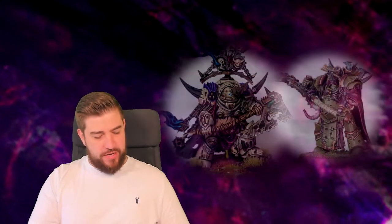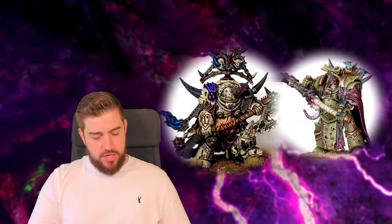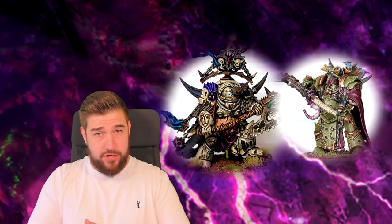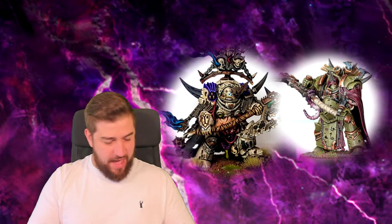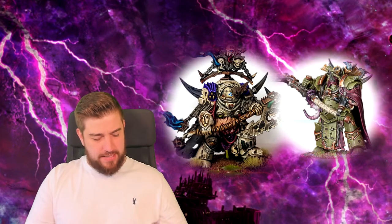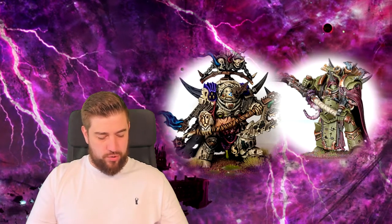First up, the Reaper of Glorious Entropy. This can be swapped for a model with a Man Reaper or Plague Reaper only — so it can go on a Lord of Contagion or a Deathshroud champion. It replaces their Man Reaper or Plague Reaper with a Plague Reaper profile: Strength times two, AP minus three, Damage three, and each time an attack is made with this weapon an unmodified wound roll of a six inflicts one mortal wound to the target in addition to normal damage.